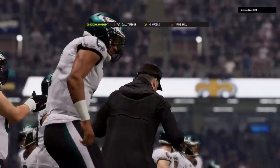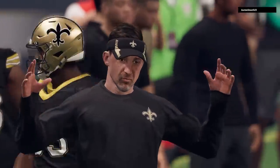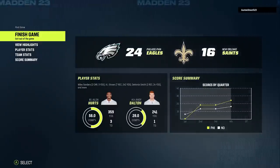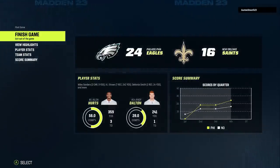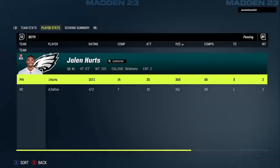He tries the same play action seams play that hasn't worked all game, only to get sacked — and that's the ball game. Quick stats comparison: earlier in the game when he was up 13-3, Andy Dalton was 3 for 6 for 144 yards, 1 touchdown and 1 interception before I switched over to this defense. After the switch, I only gave up a field goal the rest of the way, and he didn't complete a single pass to anyone I wasn't personally responsible for in coverage.